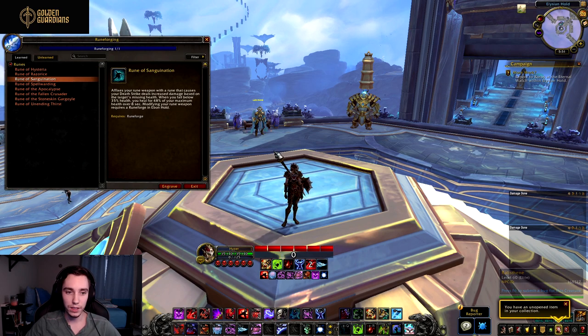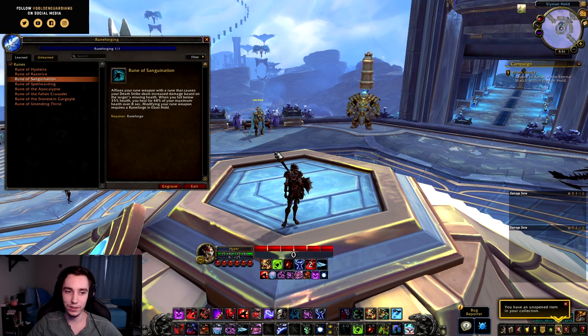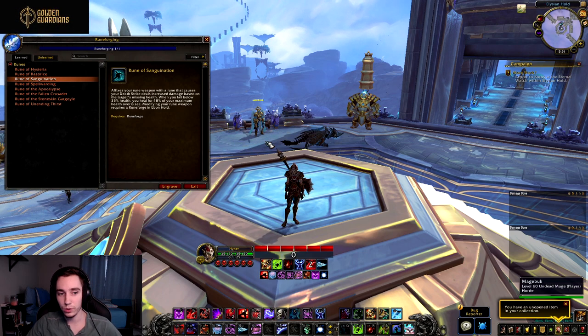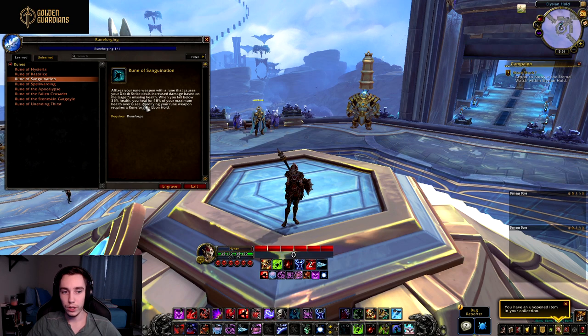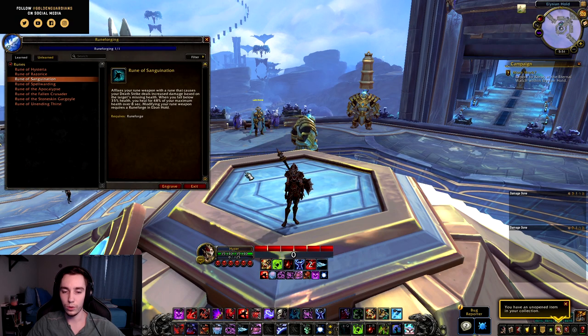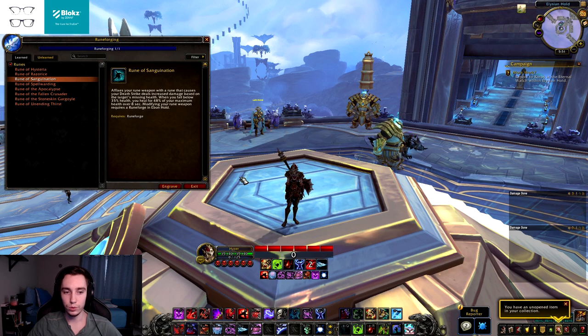Next we have Rune of Sanguination, which was designed specifically for Blood. It fixes your rune weapon with a rune that causes your Death Strike to deal increased damage based on the target's missing health — one percent extra damage per one percent of the target's missing health. So if the target is at 50%, your Death Strikes deal 50% more damage. That seems a little steep and I assume they'll change it, but currently it's absolutely insane. When you fall below 35% health, you heal for 48% of your maximum health over eight seconds — kind of a pseudo cheat death.